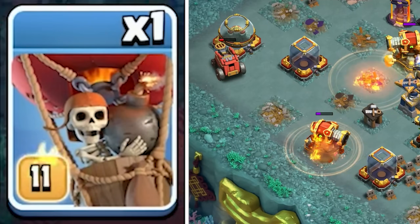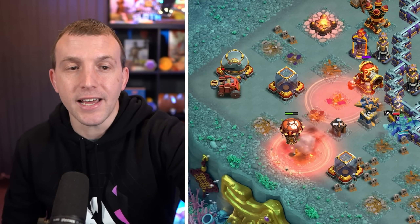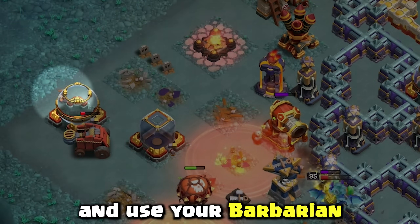This final Balloon — you can sometimes snipe this Ricochet Cannon; the Flame Flinger was about to get it anyway. Use your Barbarian to that left side.